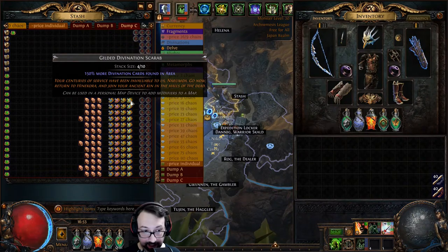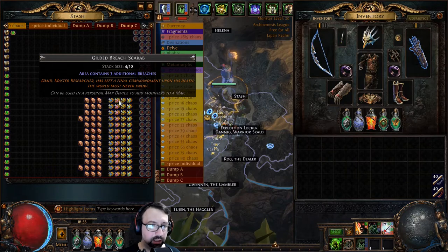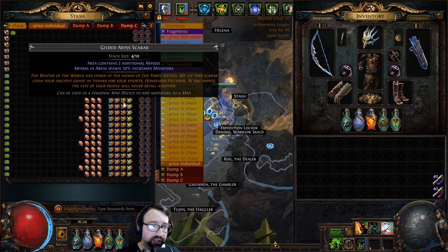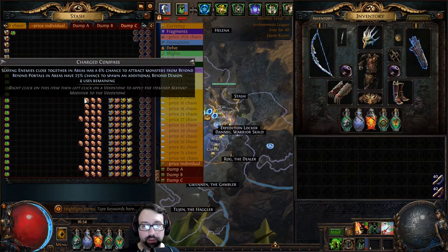Which leads to the last scarab: divination scarab. I'm never not going to go breach — it costs three passives and is highly predictable, highly deterministic, huge number of monsters even on a linear map. Abyss costs only two passive points to get decent and four more to make it really good, so only six passive points invested with no sextant required. Breach and abyss are kind of identical in that there's such a small investment needed to make them incredibly juicy.